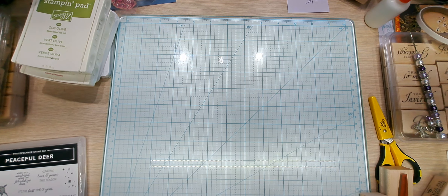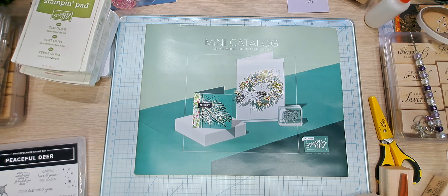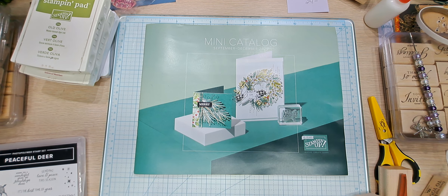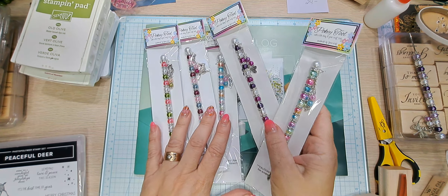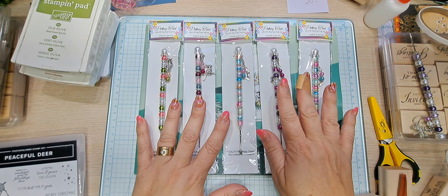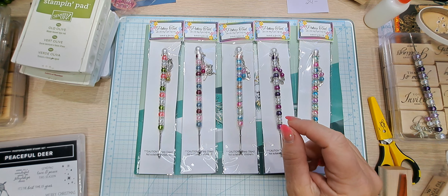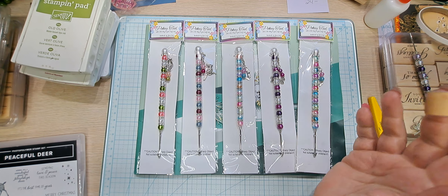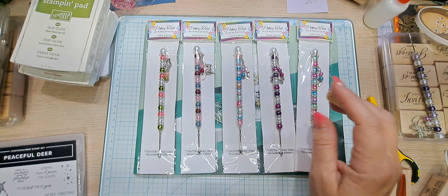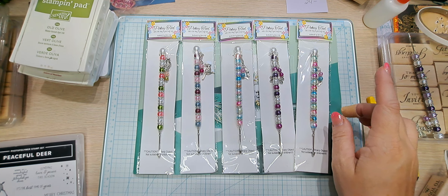Before we get started, I want to show you the new catalog that came out. There are a lot of videos that will walk you through the whole catalog, so I won't be doing one of those. But what I do want to show you is I have 10 pokey tools that Miss Gloria Wolfe made and I ordered. I'm going to be giving away 10 of these to the first 10 customers who order $50 or more from the catalog from me.